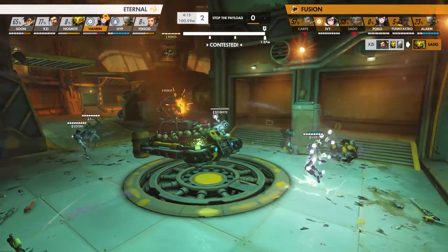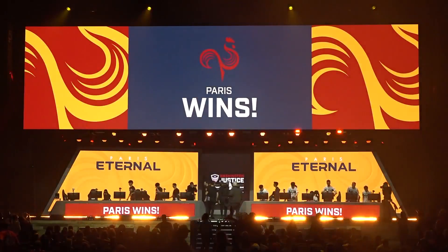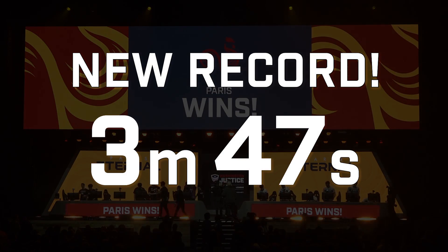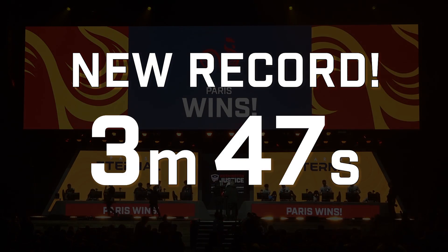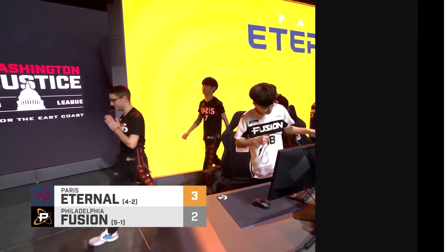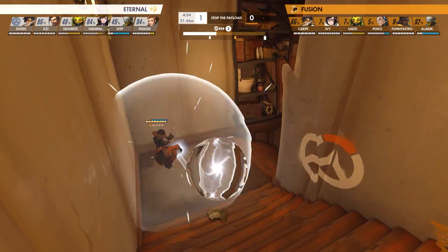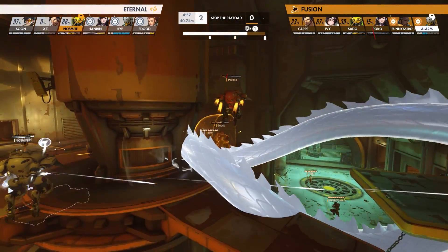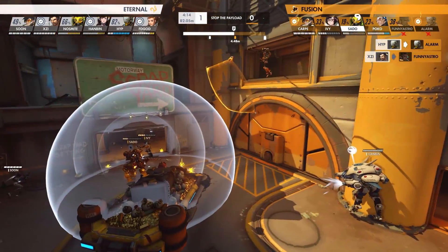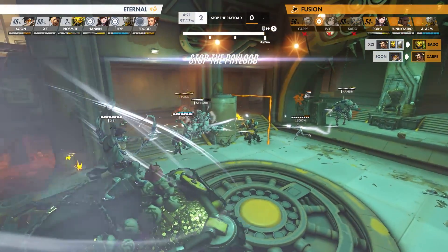Remember, this was the Eternal who were seen as an underdog after losing to the Outlaws just one day prior. Not only did the Eternal manage to break the Junkertown record with a 3 minute and 47 second attack time — a new record — they did so against a team that had a flawless record up until this game. By taking advantage of XZ's mastery of Hanzo and Soon's ever-reliable Tracer, the Eternal forced the Fusion to play reactively for the entire map, making pick after pick at all stages and frequently leaving the Fusion in 5v6 situations before being collapsed upon shortly after.